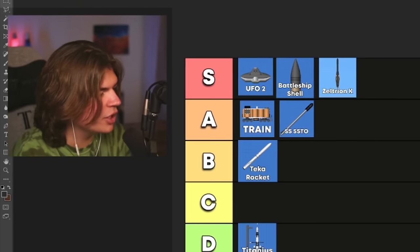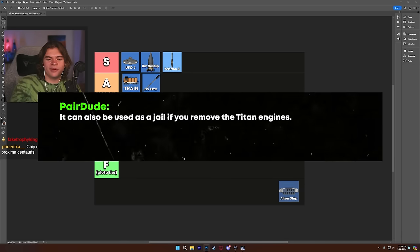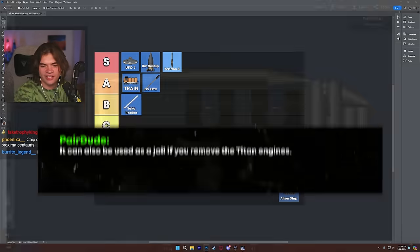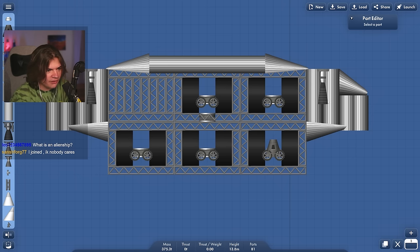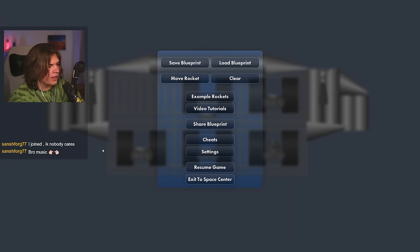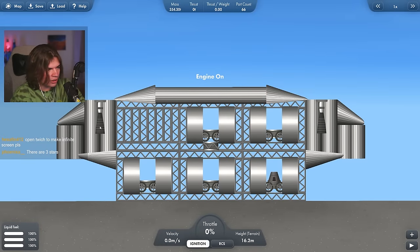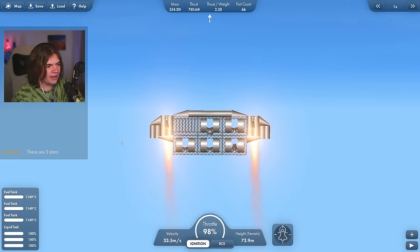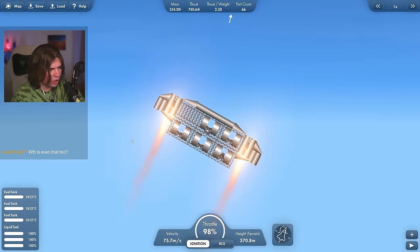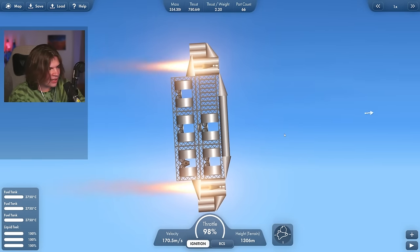Our last blueprint of the day is an alien ship, submitted by Pear Dude. The description says it can also be used as a jail if you remove the Titan engines. Here it is — nothing is staged so I'll stage the Titan engines myself. I'll want no heat damage and infinite fuel. Engine on — okay so it's like that UFO but bigger. It's definitely designed to go a lot quicker since it's not built off RCS.